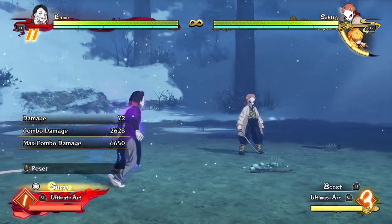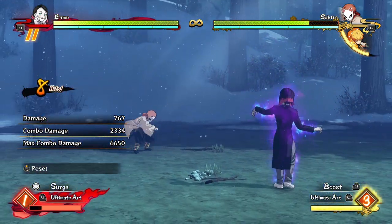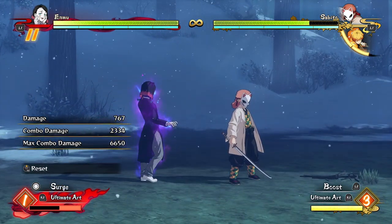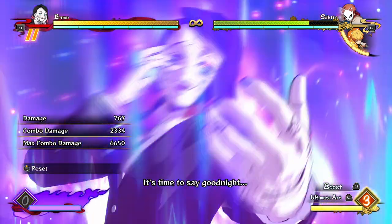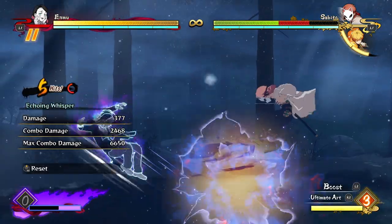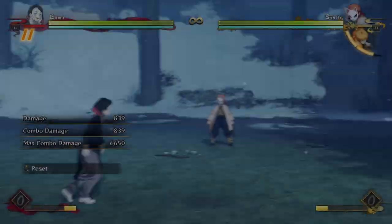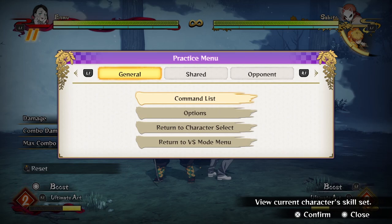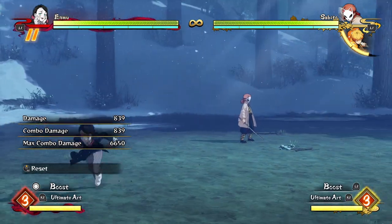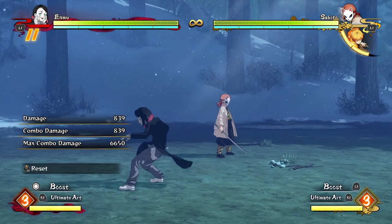In boost mode he gets an extra little combo ender, but I never really find myself using it because it does basically no damage. You may as well use the extra meter from boost mode for more awesome combos and resets. In surge mode, Enmu doesn't have a particularly easy time — he can't just spam special moves — but he can just go more crazy than usual without worrying about meter. There are probably some cool surge combos, but I don't use surge much with Enmu.